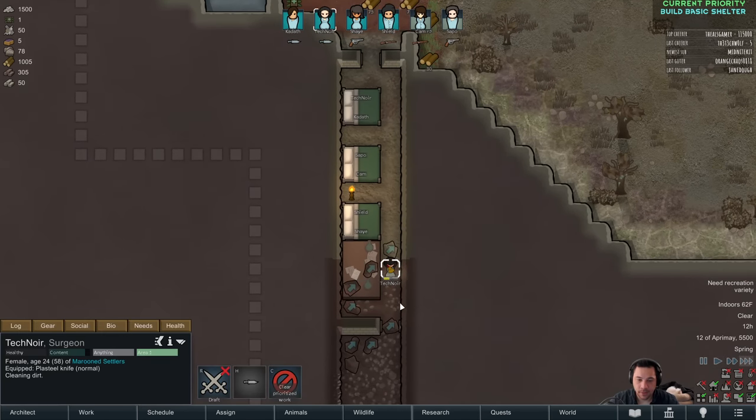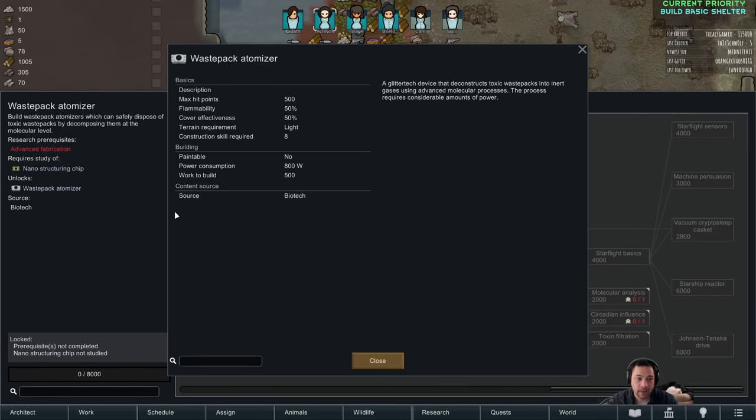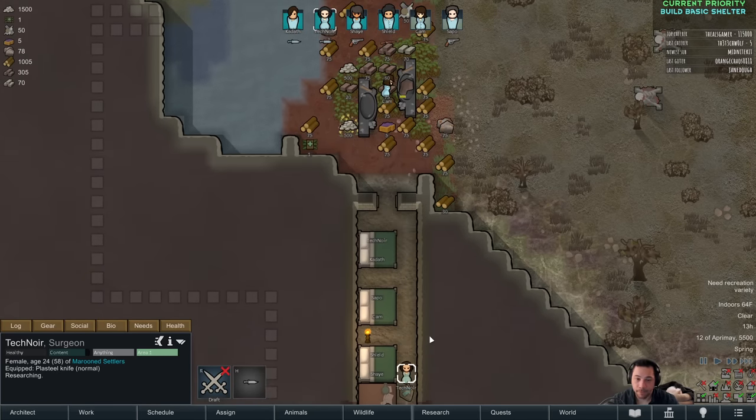There are also new tech prints — things like the waste pack atomizer require a special component that you're only going to get from high-tech mechs.